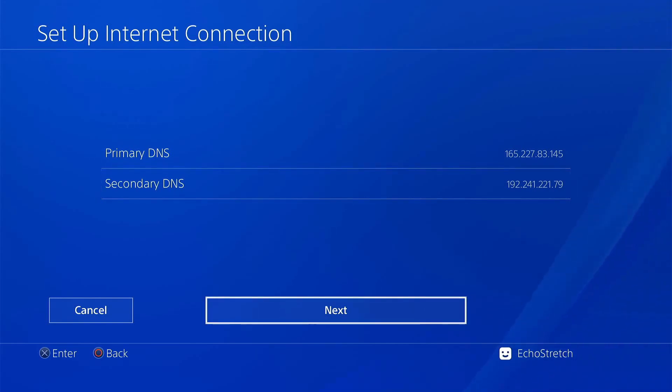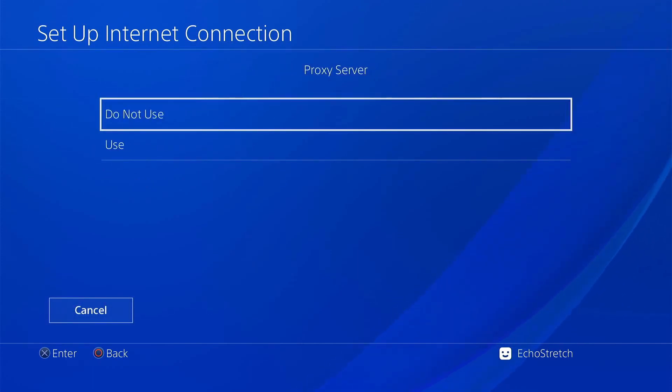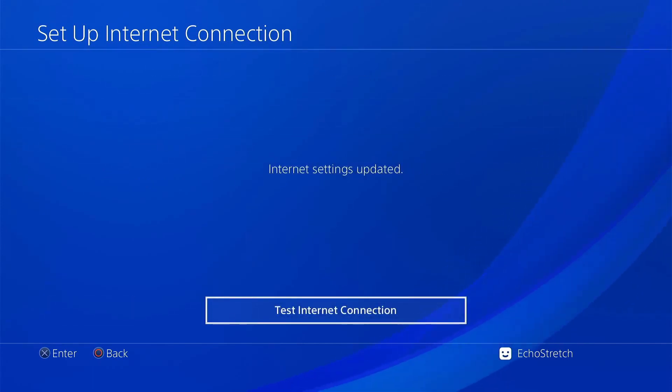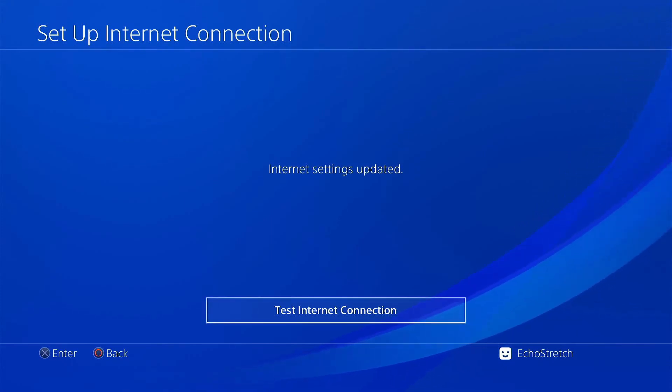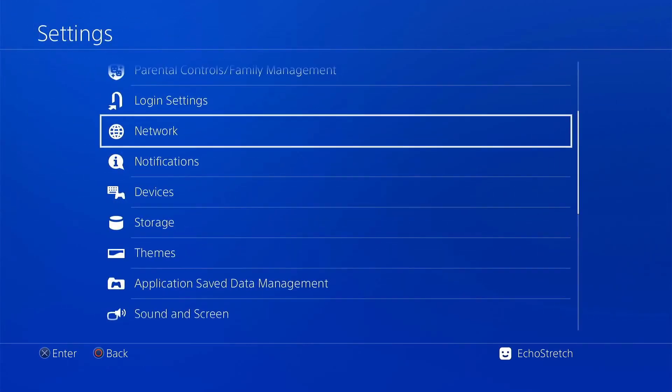Then go ahead and hit next — automatic, and do not use. You can go ahead and test the internet connection but it should work, so you don't need to. Just hit circle to back out of there.